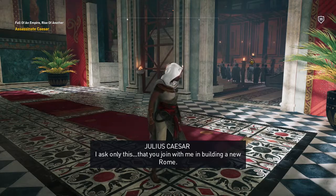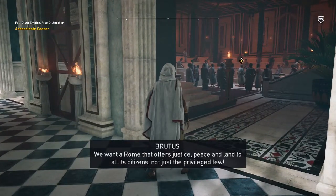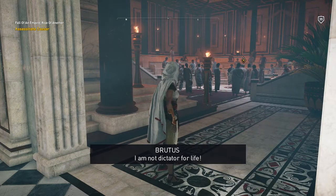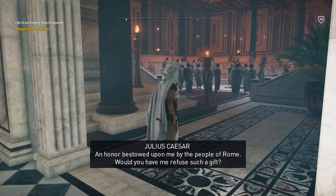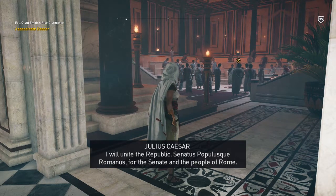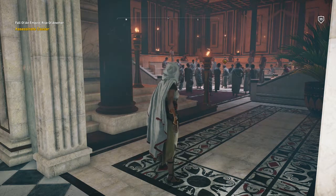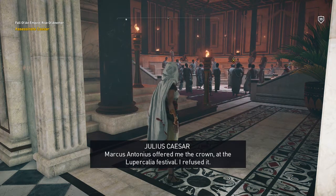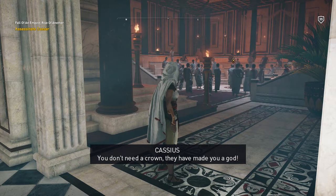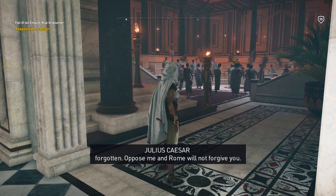In-game cutscene: Caesar speaks — 'We want a Rome that offers justice, peace, and land to all its citizens, not just the privileged few.' Caesar replies: 'You are just as privileged as I. I am not dictator for life.' 'An honor bestowed upon me by the people of Rome — would you have me refuse such a gift?' 'We would have you think of Rome before yourself. Unite the Republic. Senators, for the Senate and the people of Rome — Republic!'